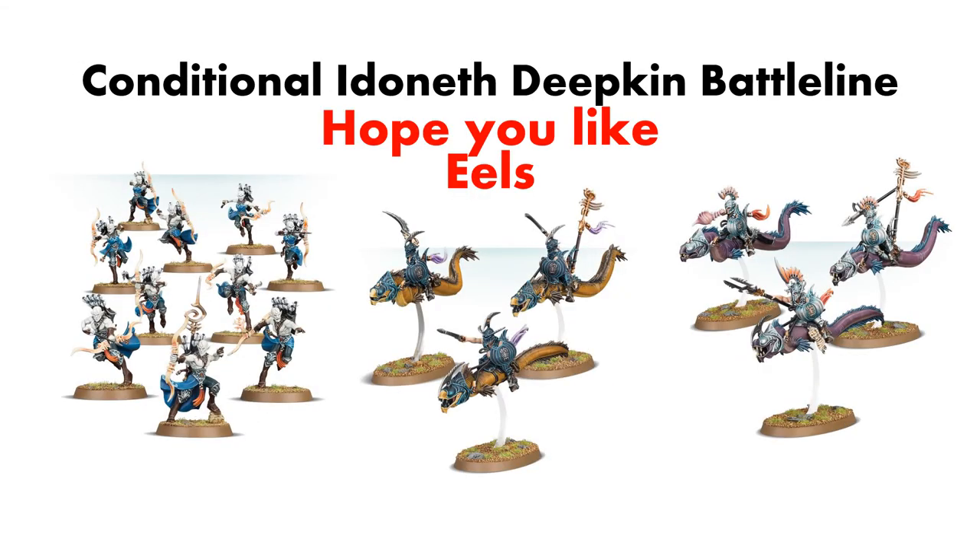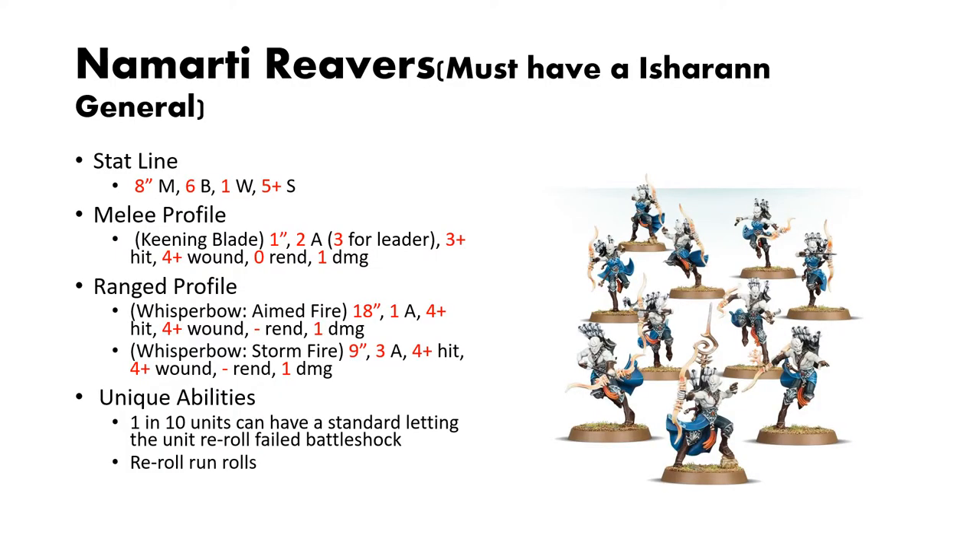Next, the bulk of the Idoneth Deepkin battle line is conditional, and most of it is eels, so I hope you like eels. Next we have the Namarti Reavers. In order to take these guys, you need to have an Isharrian General. They are basically an archer variant of the Namarti Thralls, with a stat line of 8-inch move, 6 bravery, 1 wound, and a 4-up save.